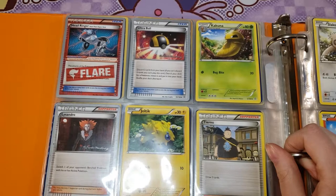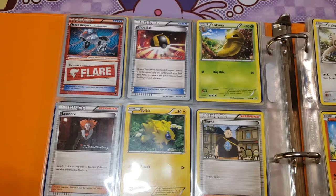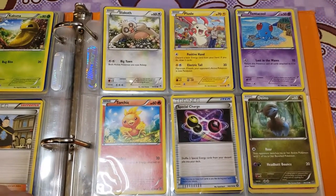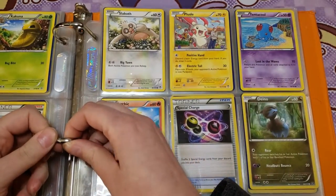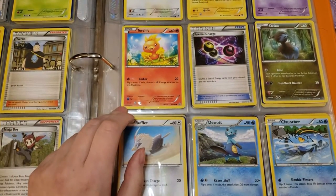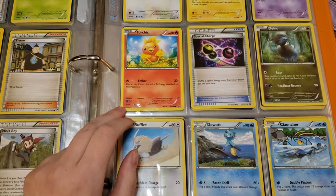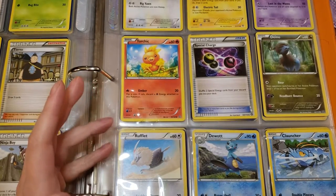There's an Ultra Ball, Kakuna, Lysander again, Joltik, Tierno, Double Colorless Energy, and Ninja Boy — a lot of those are from the 2015 World Championship, signed by Patrick Martinez. Then a Slakoth, a Plusle, and a Tentacool. I actually have the matching Minun to this Plusle, and they're dancing with each other which is really cute. There's a Torchic — this is another example of a card that somebody obviously loved before it came to me.